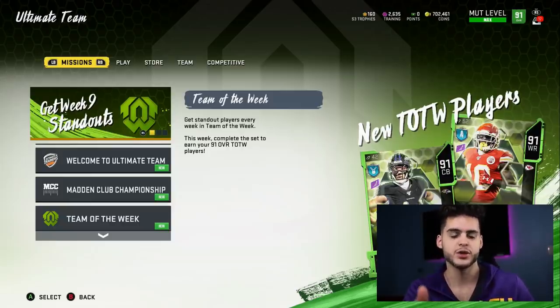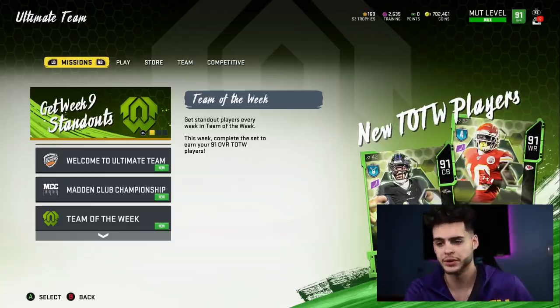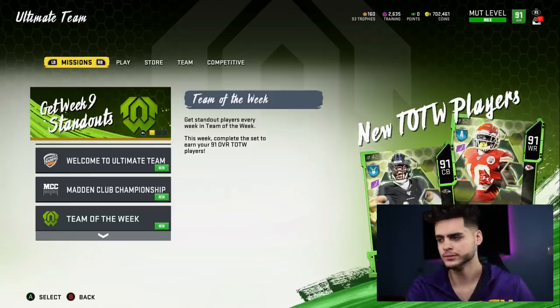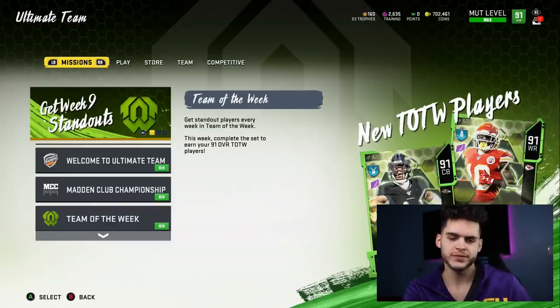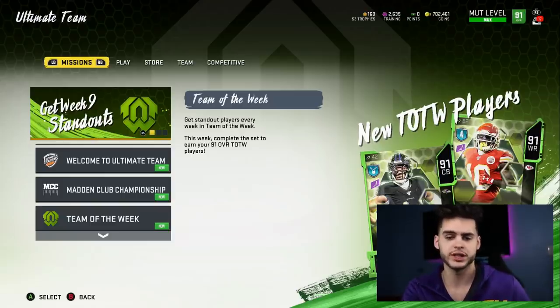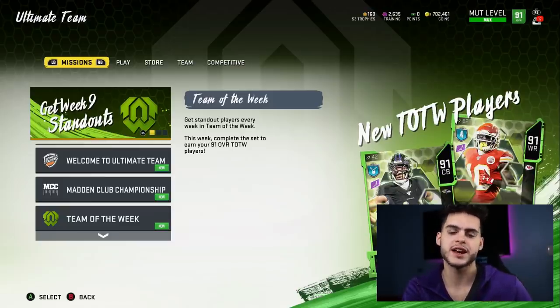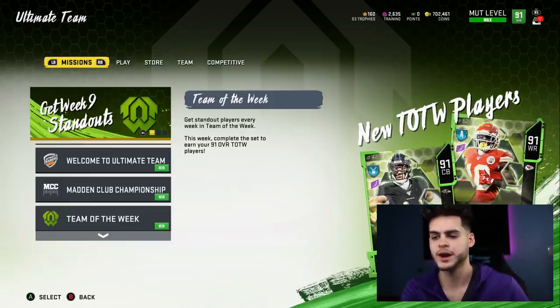Guys like Lamar Jackson who has a Team of the Week 90 overall card but has no power-up, so you can't power him up, put better abilities on him, get him all the way. And guys like Vita Vey who didn't have a power-up — he has the Most Feared collectible card from the collections — that card can't be upgraded to get all its abilities. Same with guys like Tyler Boyd. So it's pretty great they finally give these guys cards.